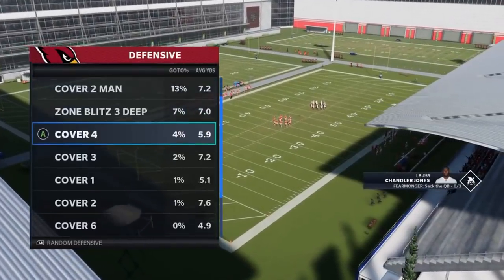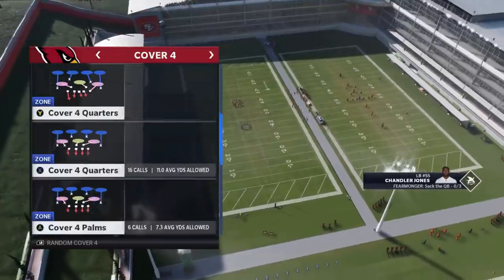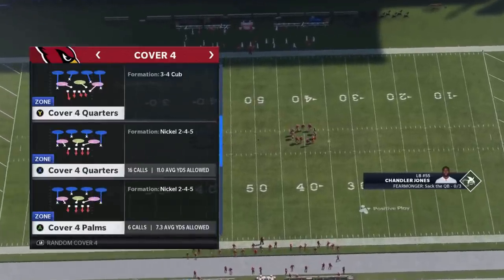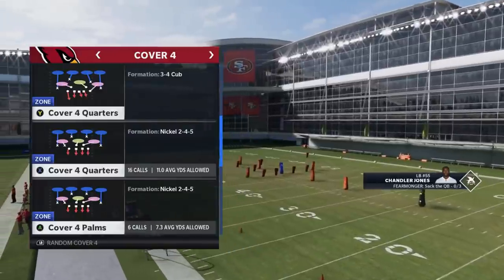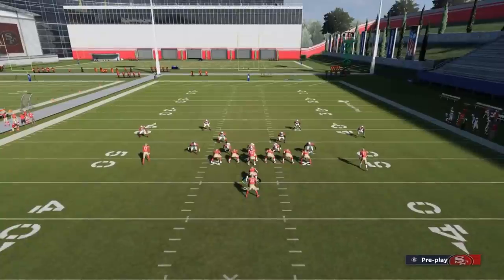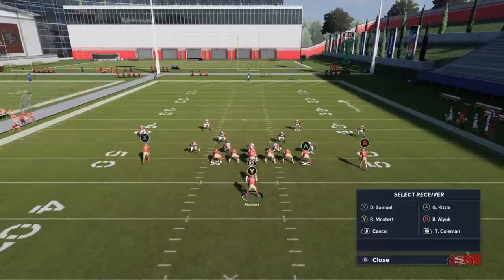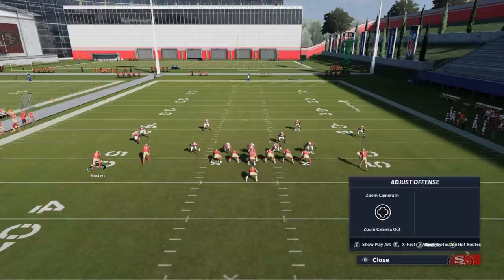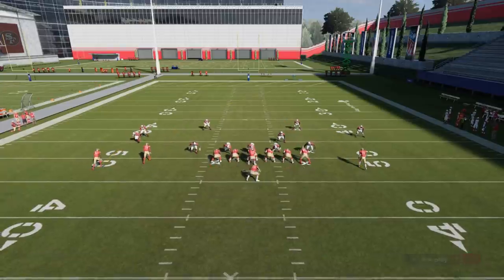Cover four match is another coverage that's getting very popular — largely might be due to this channel, as I've been pushing cover four match as one of the better defenses in the game. Let's pick cover four quarters or cover four palms — it doesn't really matter, just anything with matching principles, which easiest way to identify is the light purple defensive zones. For this play, motion one of these guys — either the RB route or the Y route — over. Motion out the running back, put him on a comeback, block the running back, and put the A route on a curl. Put everybody else on curls.